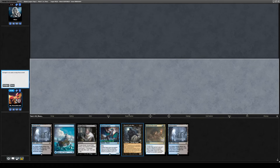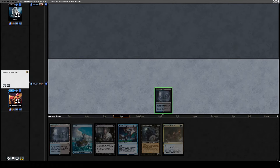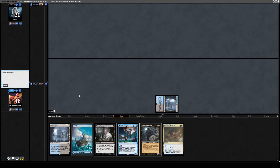Turn one, Thoughtseize, then Dauthi Voidwalker — seems fine. We're kind of like Death's Shadow except we don't have to shoot ourselves for the damage. We're going to play off Psychic Frog instead of the Shadow. Turn one Thoughtseize here — let's see what the opponent is cooking with. It's going to be Hammer Bird, looks like.